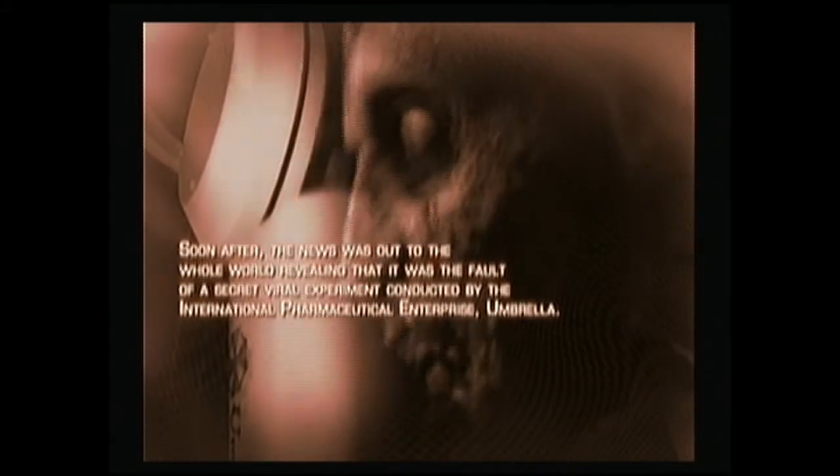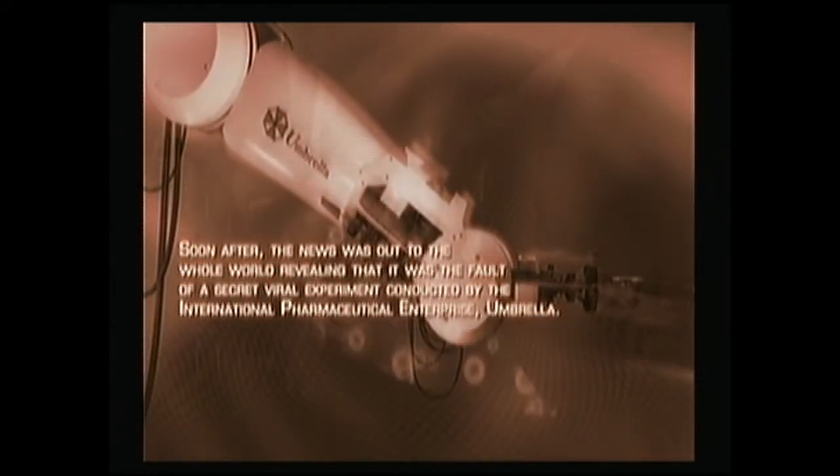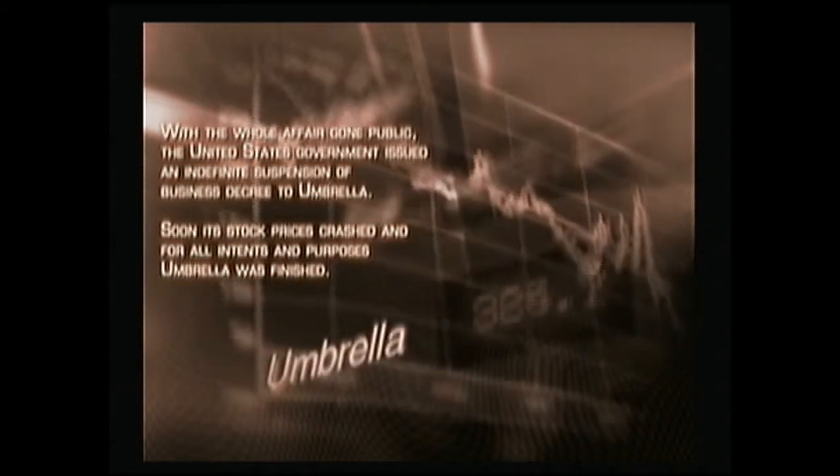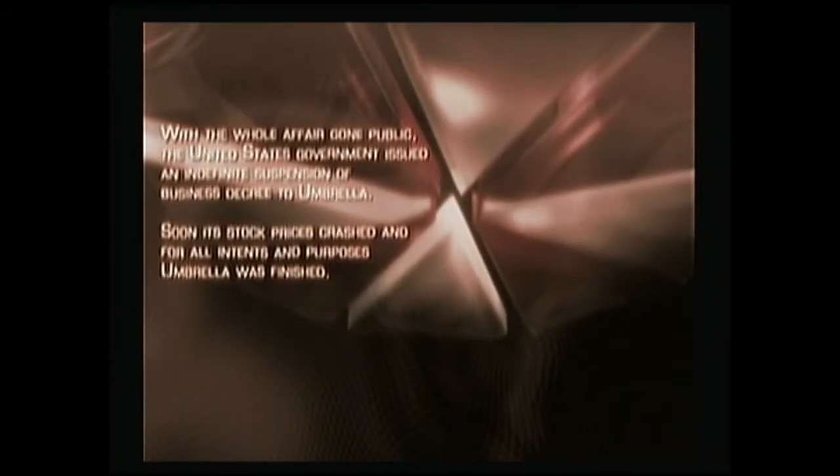Resident Evil 4. 1998 — I'll never forget it. It was the year when those grisly murders occurred in the Arklay Mountains. Soon after, the news was out to the whole world, revealing that it was the fault of a secret viral experiment conducted by the international pharmaceutical enterprise, Umbrella. The virus broke out in a nearby mountain community, Raccoon City, and hit the peaceful little town with a devastating blow, crippling its very foundation. Not taking any chances, the President of the United States ordered a contingency plan to sterilize Raccoon City. With the whole affair gone public, the United States government issued an indefinite suspension of business decree to Umbrella. Soon its stock prices crashed, and for all intents and purposes, Umbrella was finished.